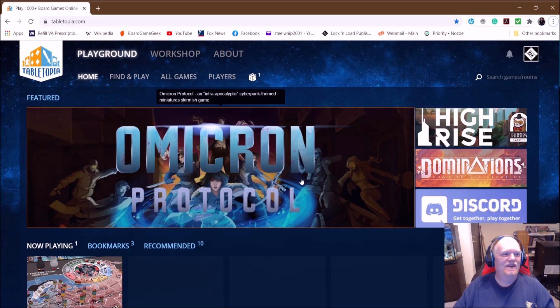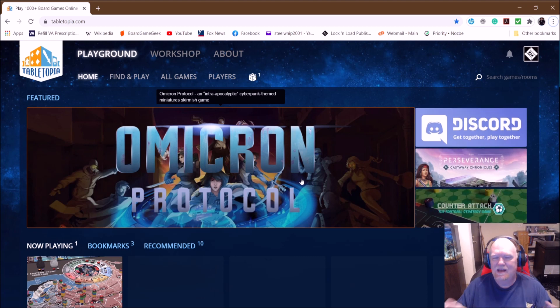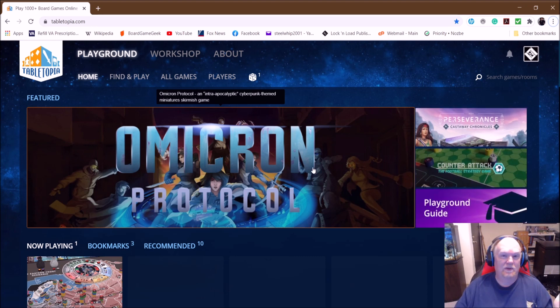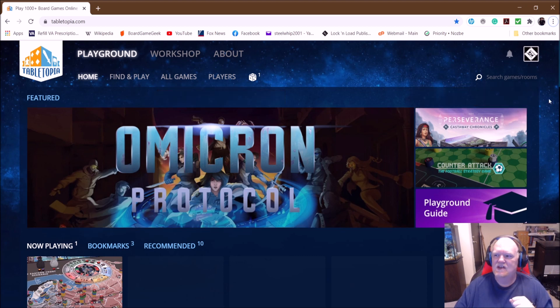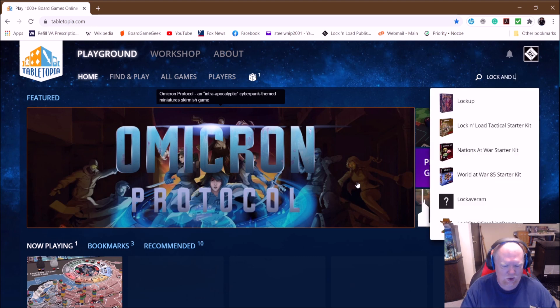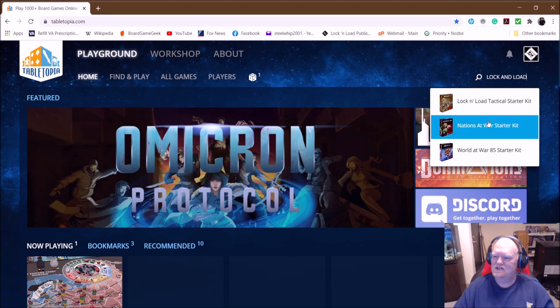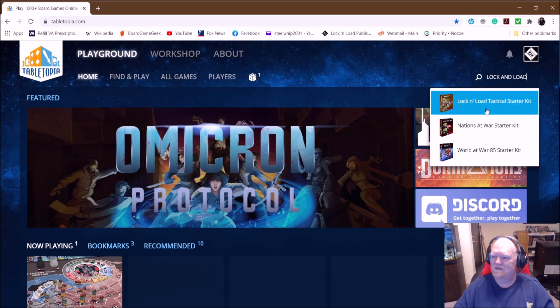Basically, all you need to do is either go through the Steam app or go to Tabletopia.com. You sign up, and if you go with the free version, you get access to one game at a time. If you want the premium version, I think it's up to six games. So what you want to do is search games in rooms, just type in 'lock and load,' and we've got three games already up: the Lock and Load Tactical Starter Kit, the Nations at War Starter Kit, and the World War 85 Starter Kit.